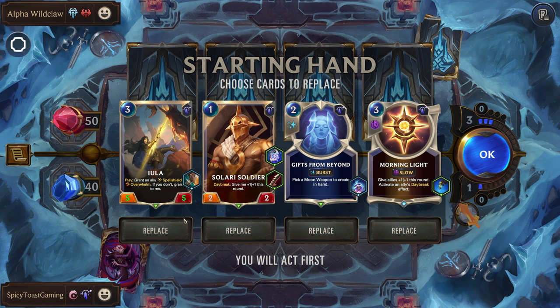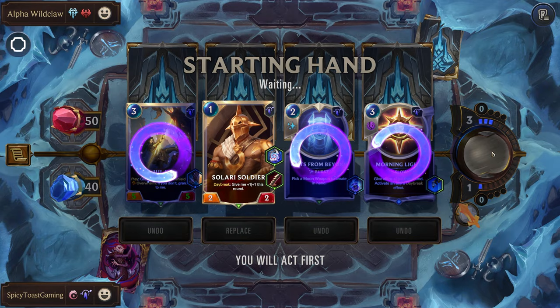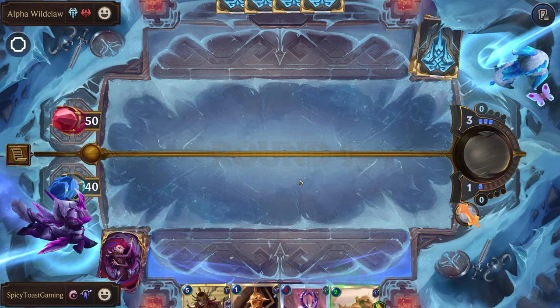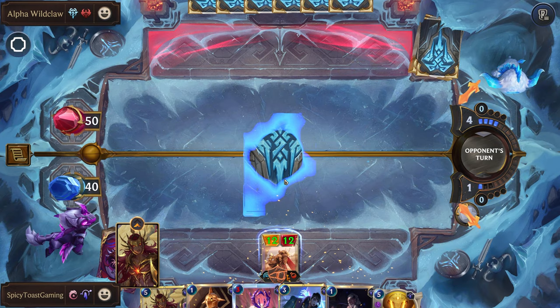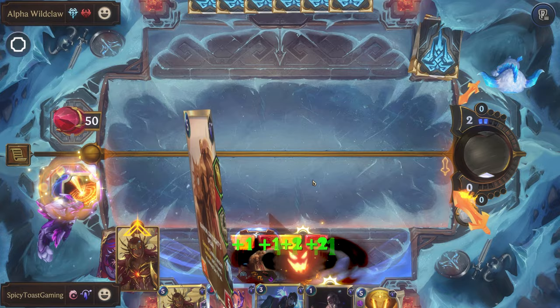Alright, Alpha Wildclaw, and at last they awaken. Let's get rid of most of this. So far the run's been going pretty smooth though. Sometimes we don't have Leona, sometimes we don't have our Ravoon, but overall just doing really well. That's a little sad, but yeah — 12-12, that's pretty crazy. We'll just drop this here.